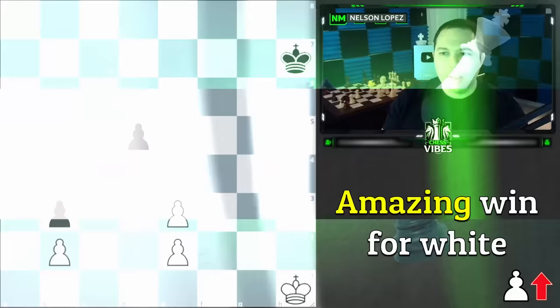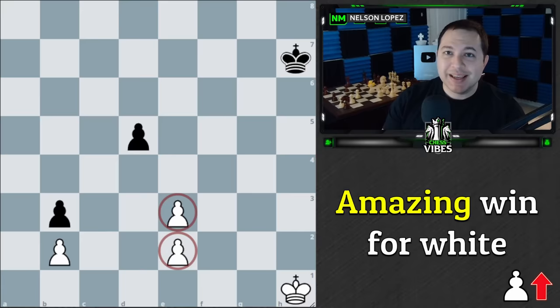If you had a chance to look at that, the first thing we need to understand is that normally when you have an extra pawn in a king and pawn endgame like this, it's usually pretty good. It's significant because you can use that extra pawn as a passed pawn to push it. Or if you have two against one, you could create a passed pawn and either get a queen or use it as a decoy while you go and take another pawn.